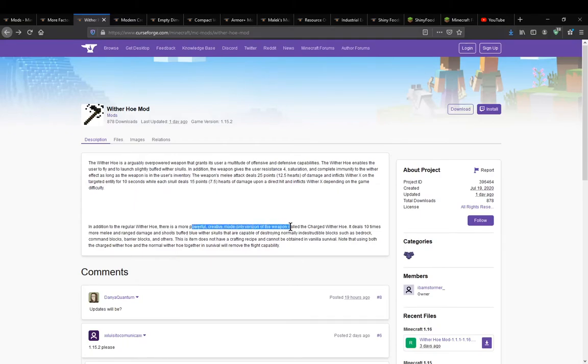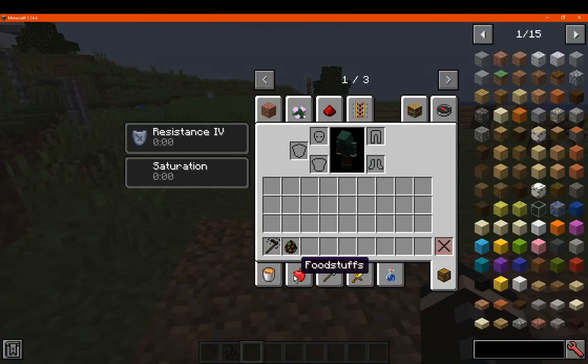You get it in creative, of course. It deals 10 times the melee and ranged damage that the original does. You can also have it break other blocks that you typically can't, that have high blast resistance or hardness.